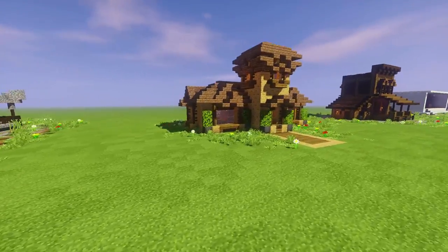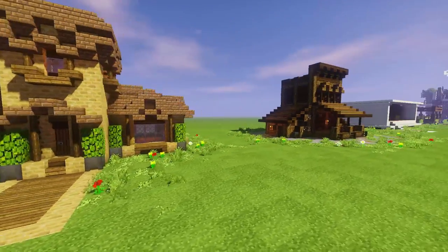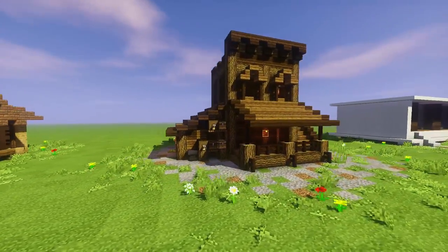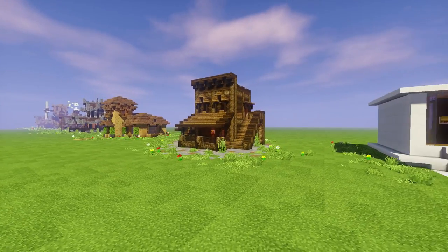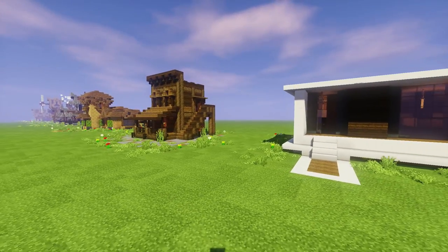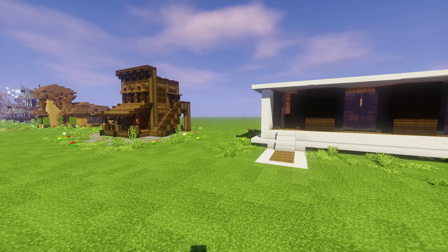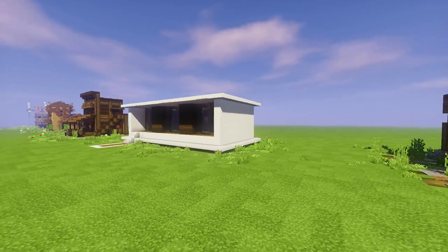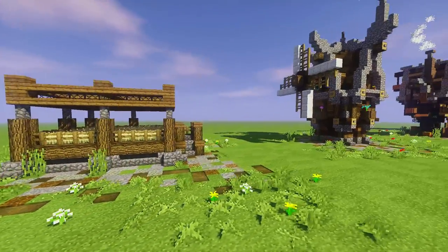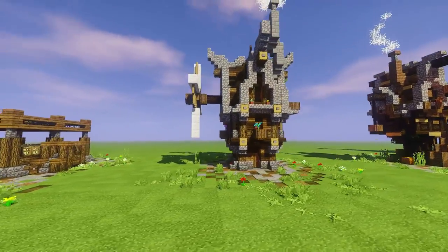We got our starter Asian house, our starter Italian villa, little starter western baby, and then our western town upgrade is coming up too — we're doing that here. Right now you guys are getting it right when we're starting it up, so eventually I'll do a world download update later on. We got a little modern house, a little starter farm, and here we got our starter little fantasy house.